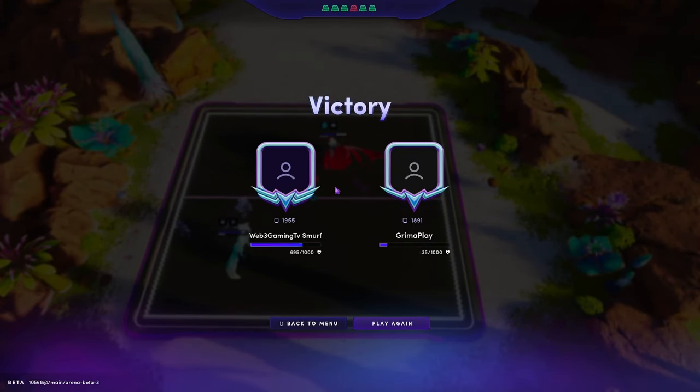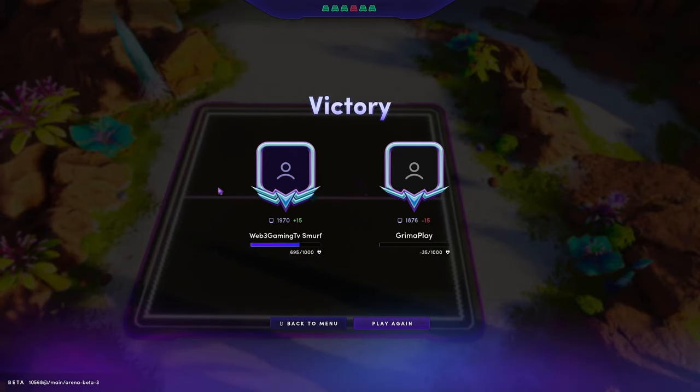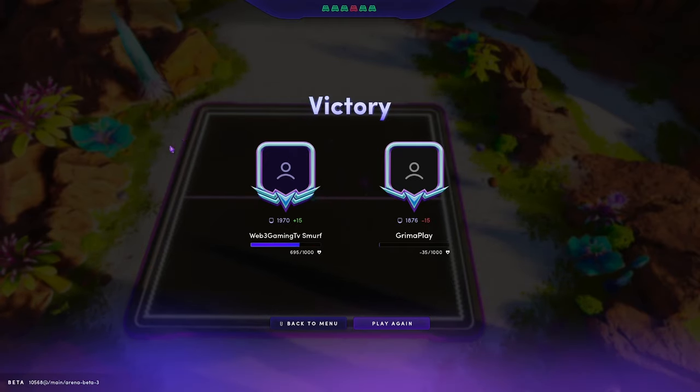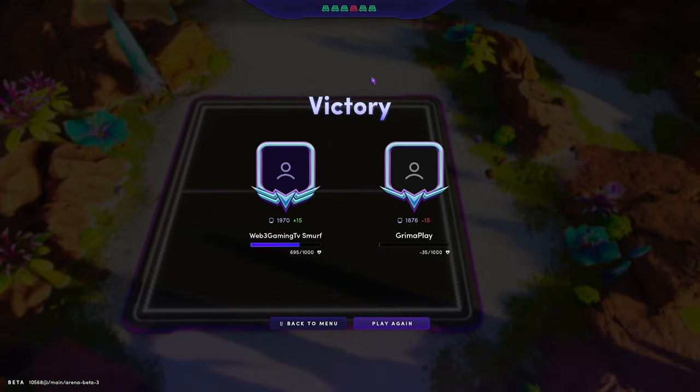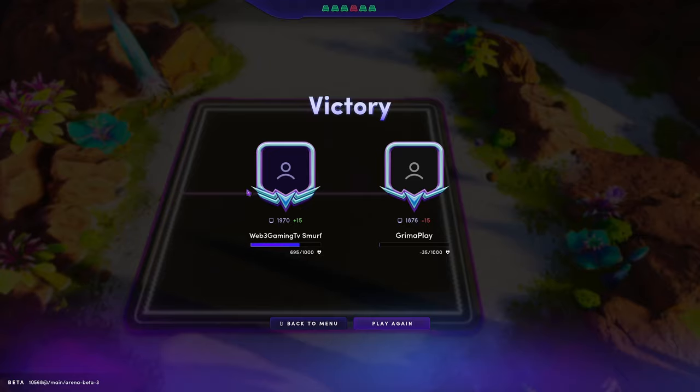Alright, well there's a good example against Bloom. You can see it has potential. A lot of these players haven't seen my build yet, so they would obviously make adjustments. Definitely not saying this Enchanted build is going to counter Bloom every time, but that's a good example of how it definitely has potential.